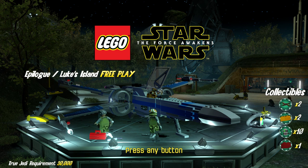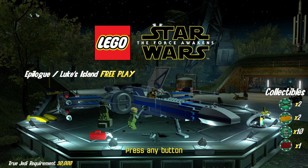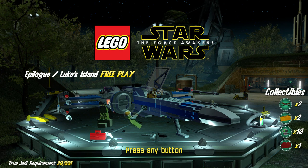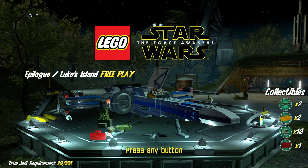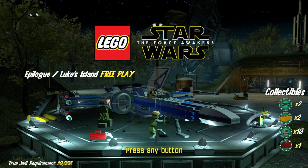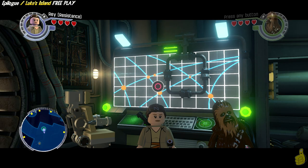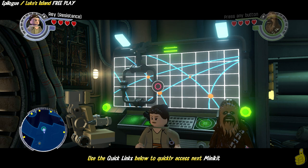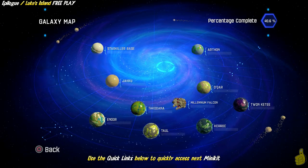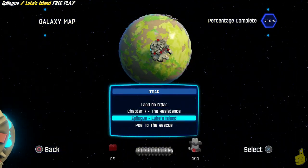This is going to conclude the main storyline of the Free Play videos. We have some new Star Wars adventures that we're going to be taking on as well, but this one is going to be pretty easy-peasy. The True Jedi requirement is only $30k, and we're going to get that red brick and a couple of gold bricks as well. We do have quick links down below that'll quickly get you through to all 10 minikits and that red brick.